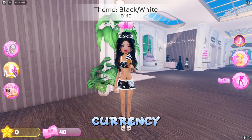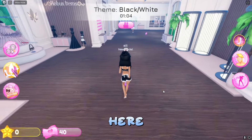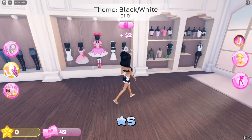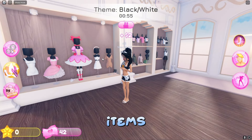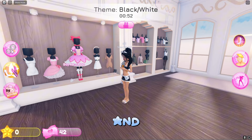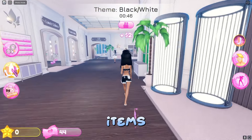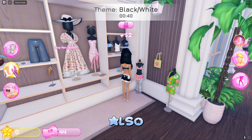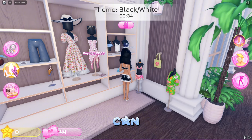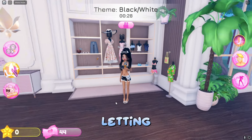Now, with the currency — when you're getting your outfit ready, you're going to see currency on the ground. Pick it up because as you get more, you'll be able to purchase items. All of these items cost currency. I can't buy anything because I'm broke right now! There are some pretty currency items, and if you go straight forward where all the new summer items were added, there are also two pretty dresses — though they are kind of pricey, so you might want to save up.